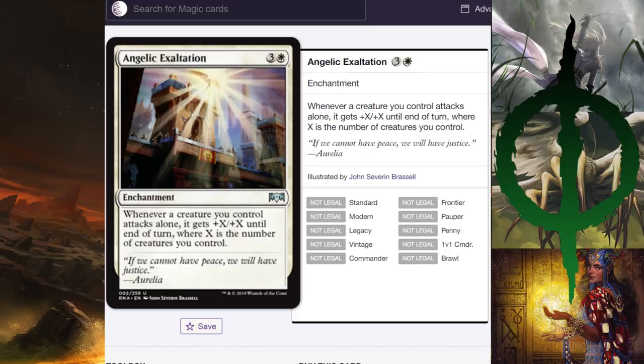Angelic Exaltation — three and a white enchantment. Whenever a creature you control attacks alone, it gets +1/+X until end of turn. I like that they named it Exaltation because this is essentially an Exalted card. In Limited it might be quite good if you have a flyer and some annoying ground creatures on block duty. But in Standard I think this card is a little slow for what it does — kind of a weak card overall.